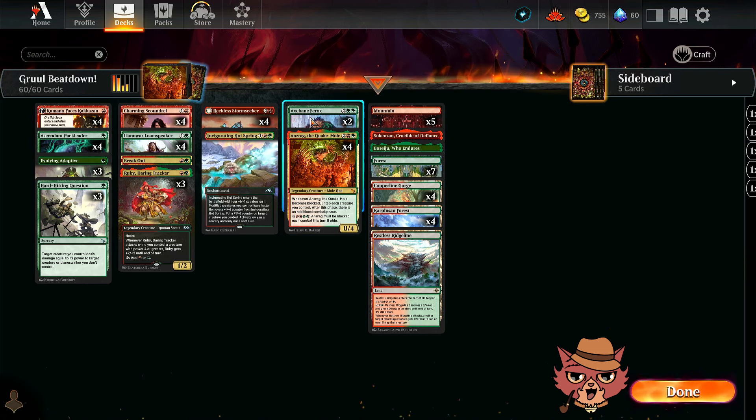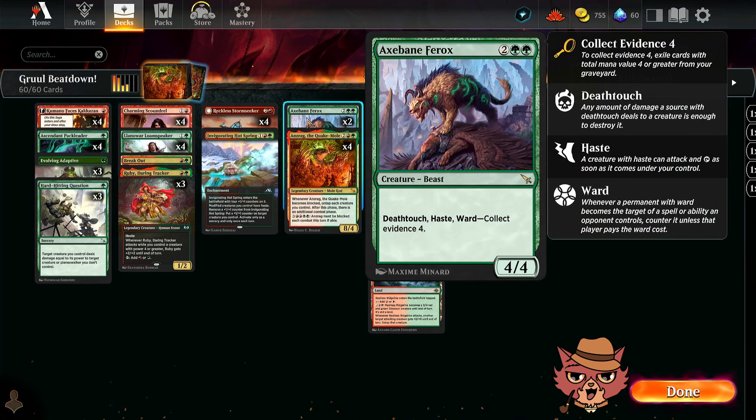We have other spicy things on the top end. Axe Bane Ferox — a four mana, four four with death touch, haste, and ward. Collect evidence four: exile cards with total mana value four or greater from your graveyard. That might legitimately be difficult for the opponent, especially early on in the game.